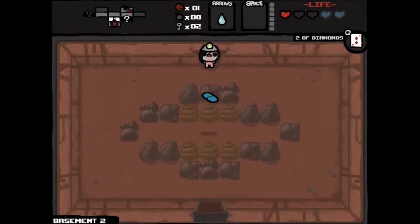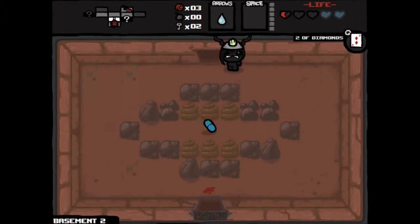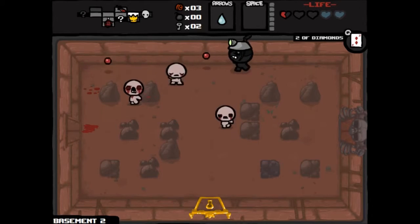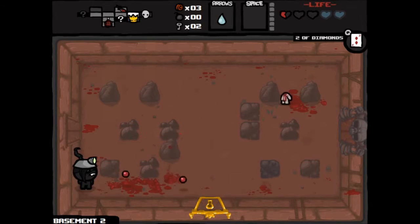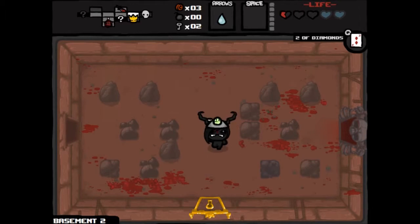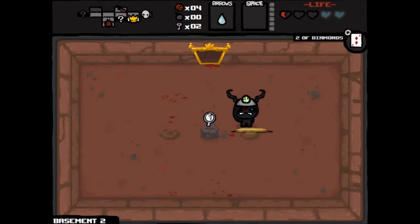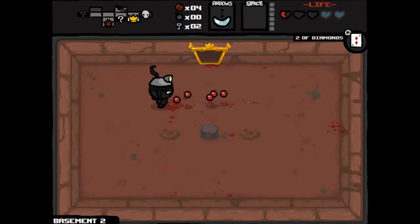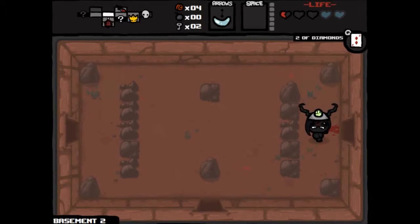Let's go juice ourselves one more time. There we go — curse state. Now the spirit hearts will keep us alive and we won't get killed in one hit, but we do get the benefit of the extra power. I really wish I had a bomb so I could open that tinted rock. Maybe we'll get one on this room. Another key. My reflection — this is, without a doubt, one of the worst power-ups in the game. I'm only picking it up here to show you how it works.